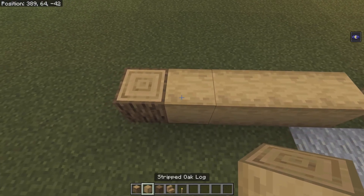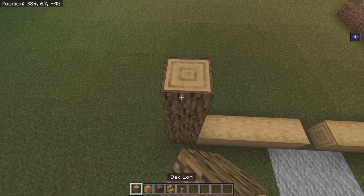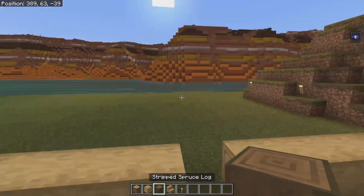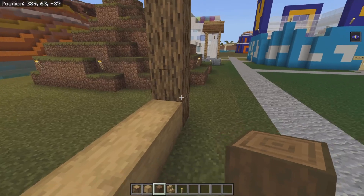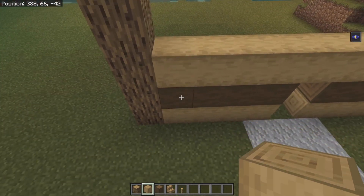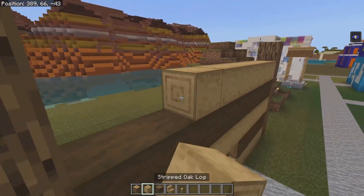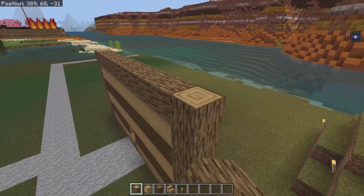Then we're going to build these oak logs up by six. On the next layer where the stripped logs are, we're going to have spruce stripped logs going across. Then we're going to have a layer of oak stripped logs — it's basically an alternating pattern. There should be five rows of this, so we've got three, four, and five. And then on the sixth layer up here, we're going to have sideways facing oak logs.